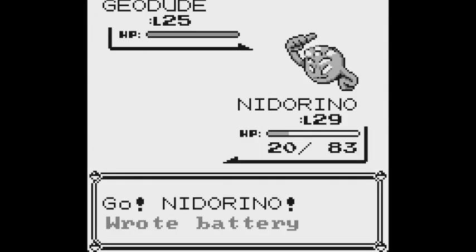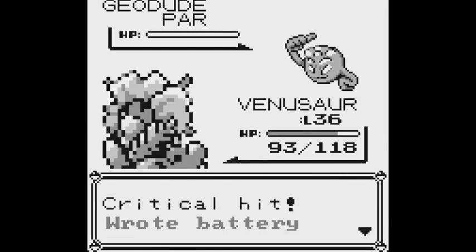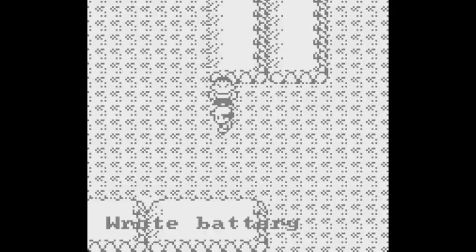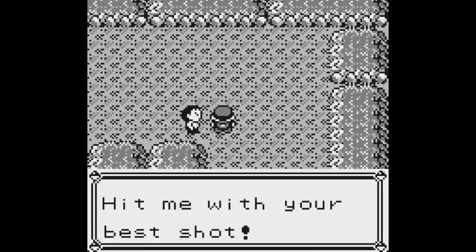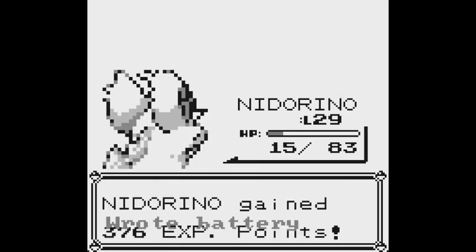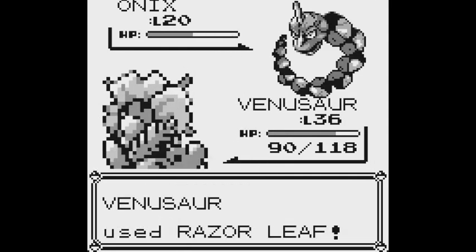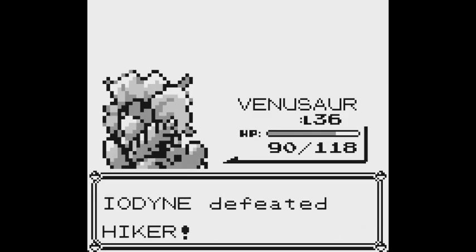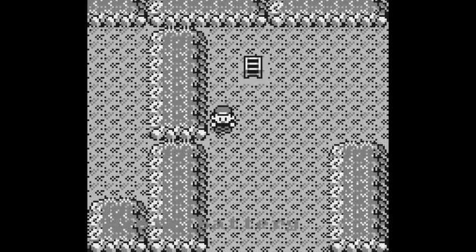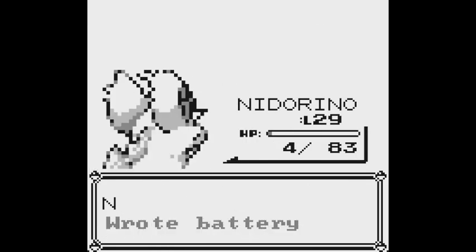Run. Hiker — I'm gonna have to switch. Go. What's up here? Oh, another Hiker. Horn Attack, come on, Horn Attack, there we go. And then Onyx — switch to Venusaur. Find Razor Leaf, there we go. Horn Attack, Horn Attack, there we go. Perfect.